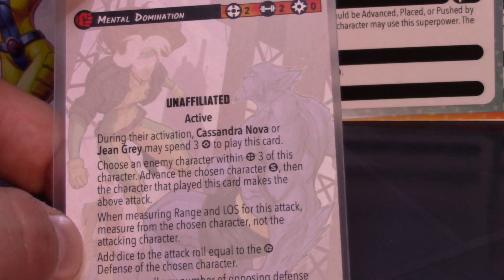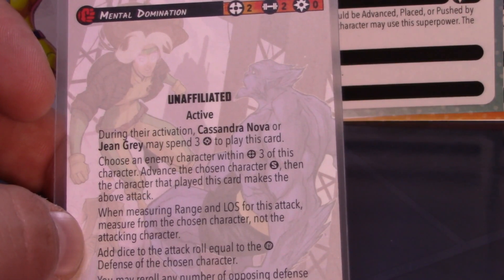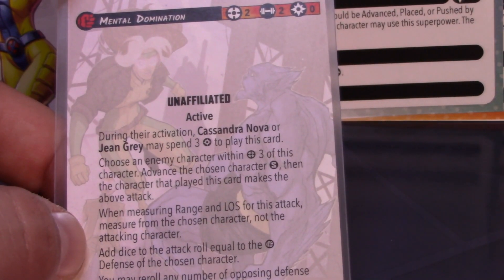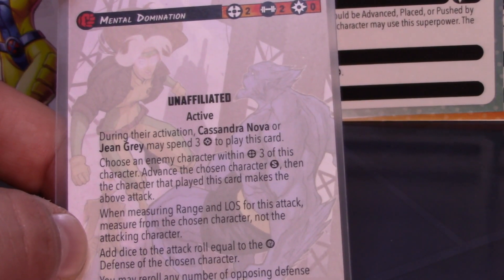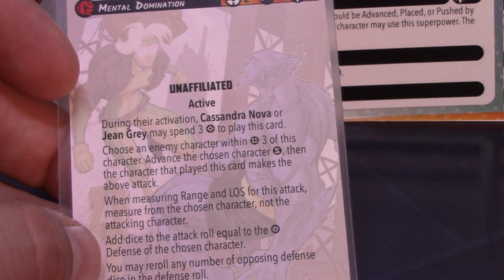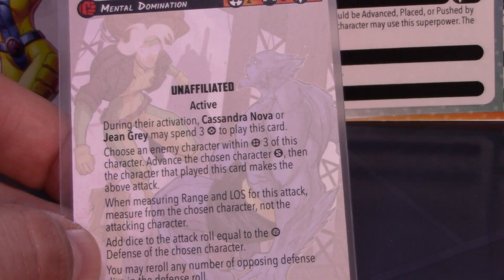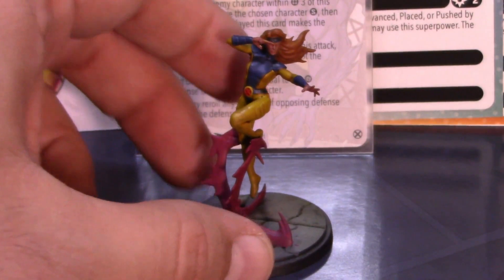You add dice to the attack roll equal to the physical defense of the chosen character, and your opponent cannot re-roll any opposing defense dice. This does not take an action and does not replace one of her existing attacks, so she could theoretically Psionic Bolt twice and then do a Mental Domination. If you have a bigger beefy character with 4 physical defense, that's a 6-dice attack — and because it's still Jean making the attack, if she has hammers you add those too. It's a great way to displace someone and get a surprise attack in.